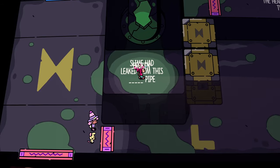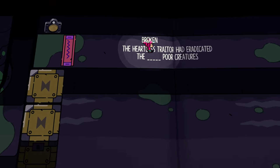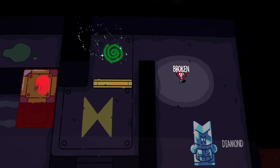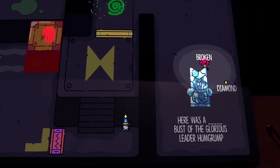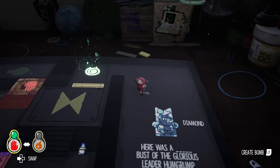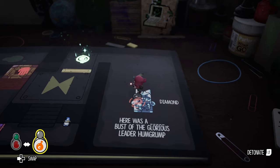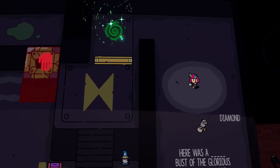Once you get to the pipe puzzle and reach this part, take the word 'broken,' run back across past the portal, and put it down here. It'll crack the little statue. Exit the book through the portal, come over here, place the bomb stamp, blow it up, enter the book again, and head on over to pick up the scroll.